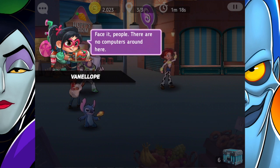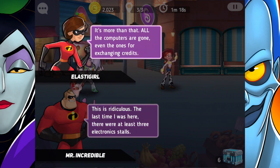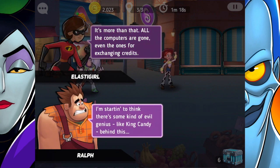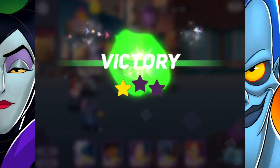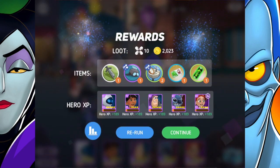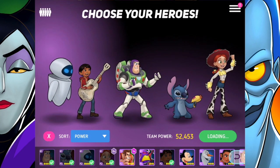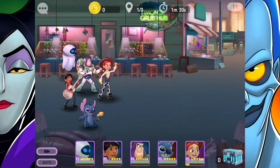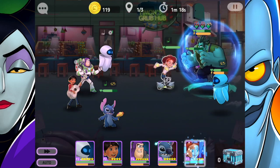Vanellope says there are no computers around here, which is ridiculous — the last time she was here there were at least three electronics stalls. All of the computers are gone, even the ones for exchanging credits. She's starting to think there's some kind of evil genius like King Candy behind this. King Candy — oh my gosh, wouldn't that be a character to have in this game? They should totally add him. Maybe he's the main villain of the game? We still don't actually know, because since we have villains on our teams now, I just don't really know who the big villain in this game is.